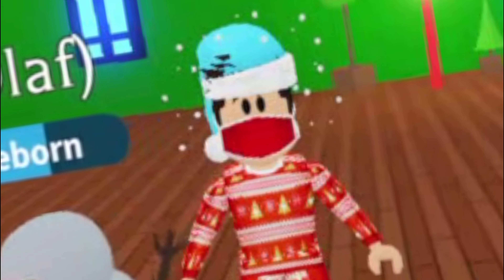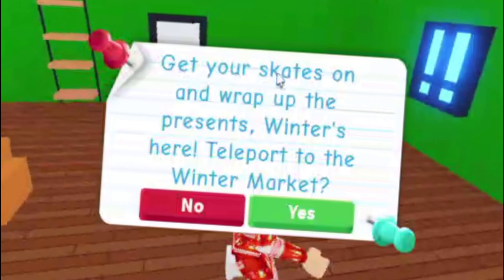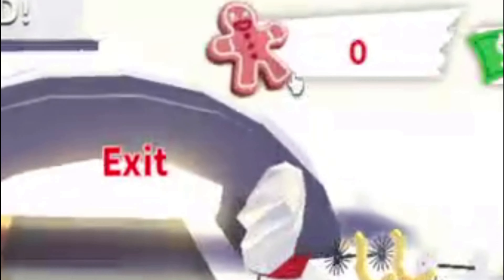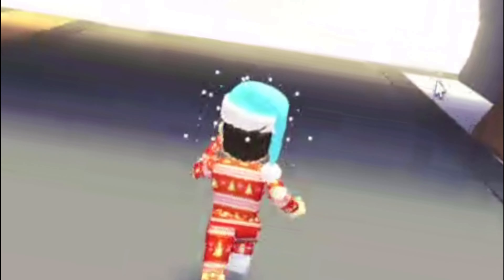We're going to have this update the whole month of December, which is so exciting. When you click on the winter icon it says 'Get your skates on and wrap up the presents - Winter's here!' The gingerbread currency is back. It's snowing - oh my god, I can't even handle it, it's so pretty. Adopt Me is snowing and the snow is on the ground.